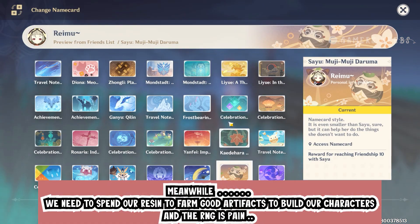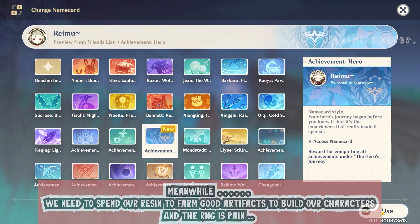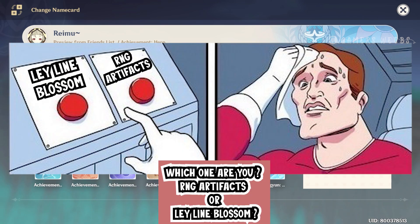We need to spend our resin to farm good artifacts to build our characters, and the RNG is pain. Which one are you — RNG artifacts, or ley line blossoms?